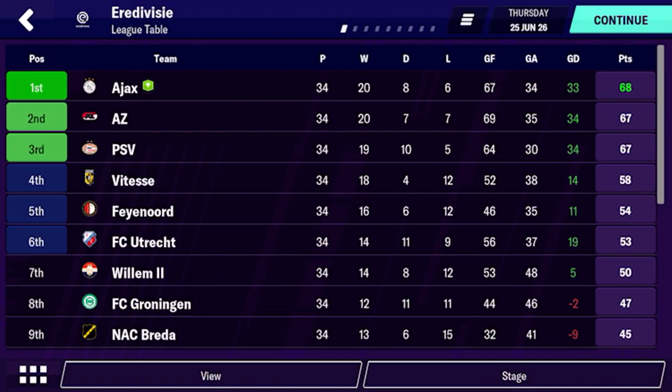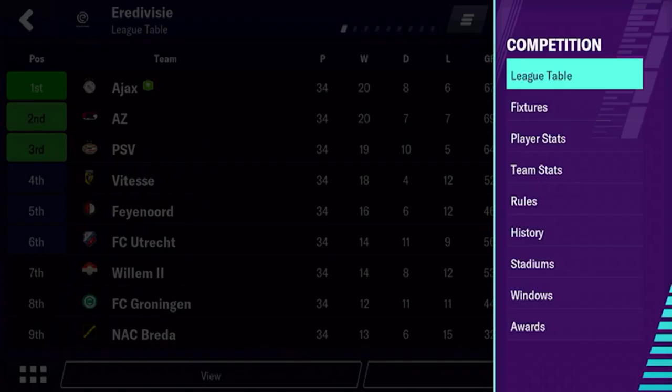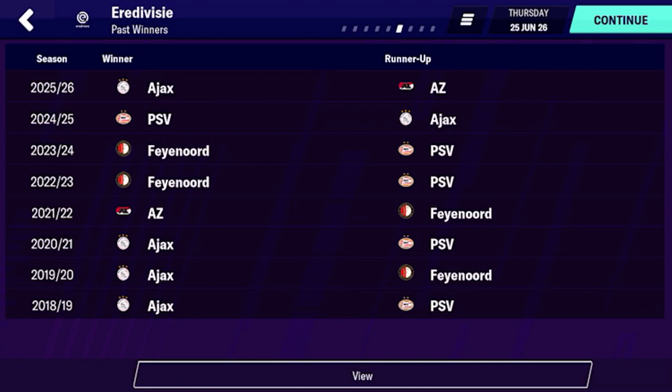So if we first just look at the league history, it sort of instantly changed the reputation of the league. Normally Ajax tend to dominate in recent years, PSV up there. But it only took three seasons for another club — AZ Alkmaar — to get into that first place position, and Feyenoord actually being runners-up that season, then winning it the next two. So three winners in a row that weren't PSV or Ajax. Definitely the training facilities and youth facilities had some sort of role there.